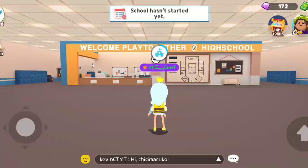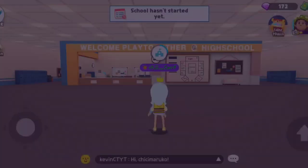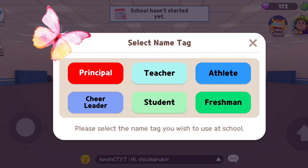Here we are inside Play Together High School. When you come in, you do have to select a name tag, and each name tag is free except for Principal, which costs 900 star cash.